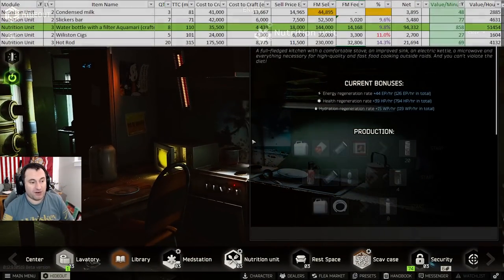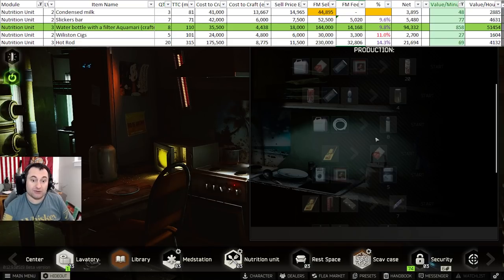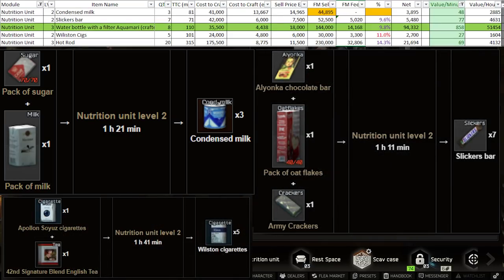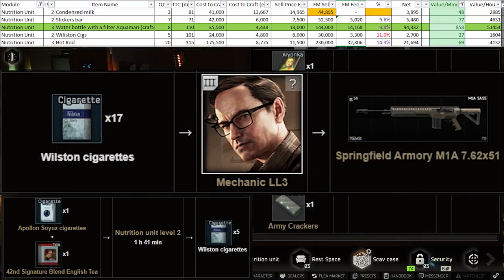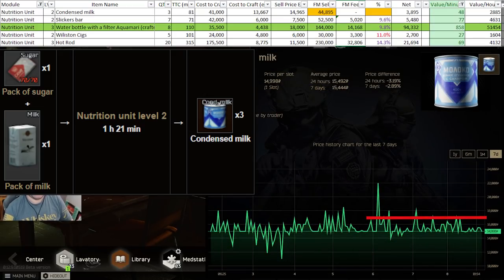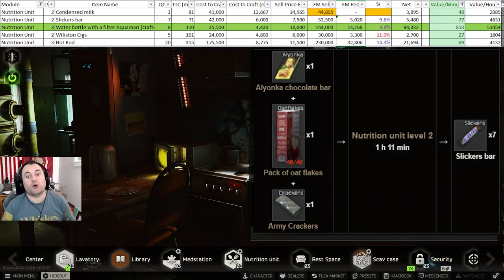With the nutrition unit, you can't make money at level one anymore. But at level two, you can make a little bit of money by crafting condensed milks, Slicker bars, or Wilston cigarettes. A lot of people like the Wilston cigarette craft because you can use it for the barter for the M1A from loyal level three Mechanic. For condensed milk, sell to Therapist unless they're over 17,000 on the market — get your sugar for less than 20,000 and milk jugs for less than 21,000, and you'll scratch out about 4,000 in profit. Slicker bars need sugar under 20,000, oat flakes and crackers each under 11,000, and you can sell the bars for about 7,500 each.